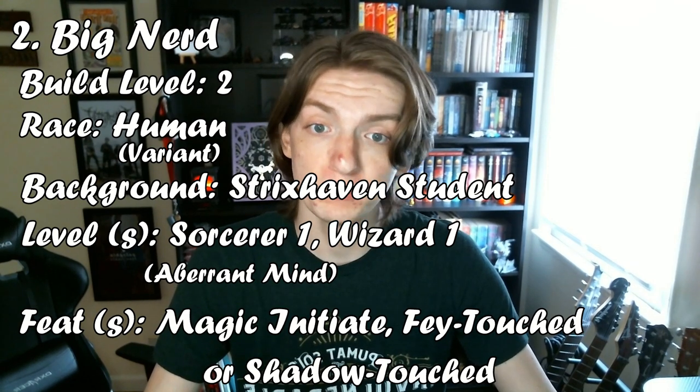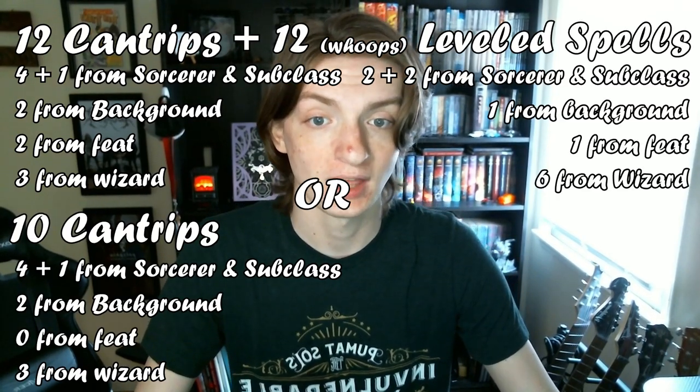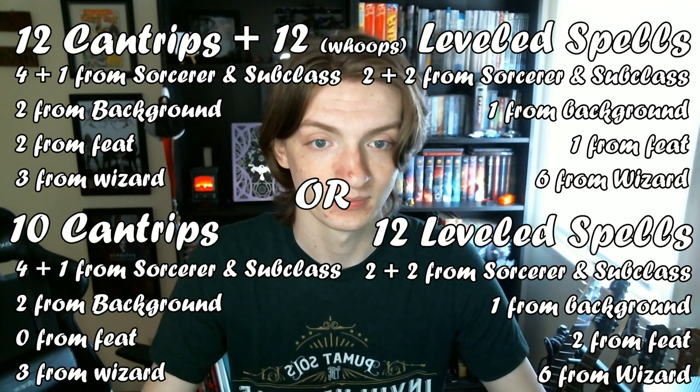This background feat teaches you two cantrips and a first level spell from one of two entire class spell lists to choose from. For your second level, go with Wizard, which gives you even more spells. All in all, you will either have 12 cantrips and 11 leveled spells, or 10 cantrips and 12 leveled spells known. At level 2, with the second option, you will actually know a second level spell, which is normally impossible. You can cast two of these for free once per day, and then with spell slots later on — you are a master of magic at level 2.